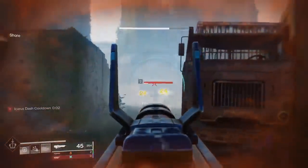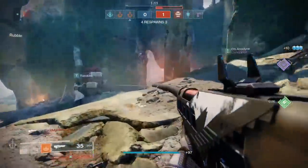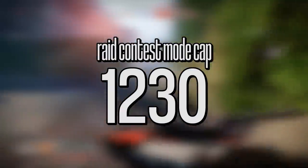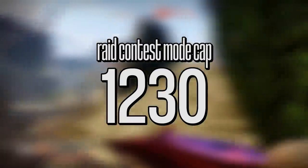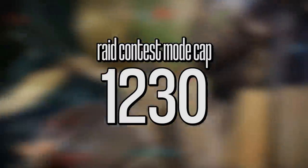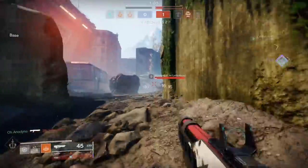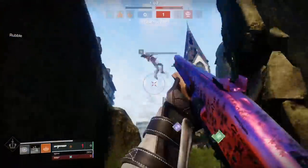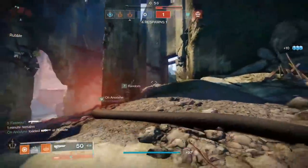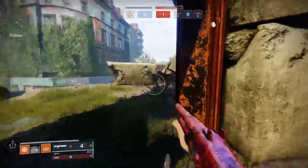By the way, if your goal is to beat the new Deep Stone Crypt raid the first day it drops, you ambitious little day one raid racer you, the power level you want to be is going to be 1230. That's Bungie's contest modifier for the raid on day one — meaning day one of the raid, November 21st, being above 1230 power level is not going to benefit you in any way. Once the 24-hour period is over, being above 1230 power will help you in the Deep Stone Crypt raid. But if you want that day one completion, 1230 power is your goal, and that's without your artifact helping you — your gear level needs to be 1230. Artifact power is going to be turned off during contest mode.